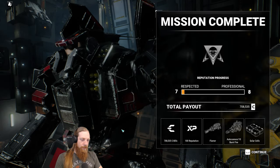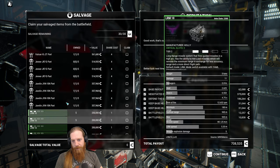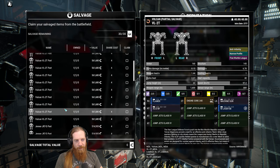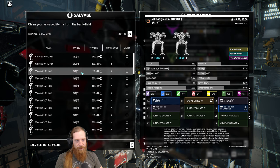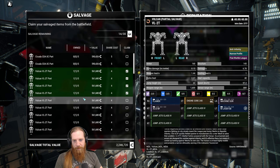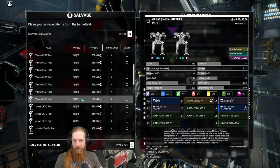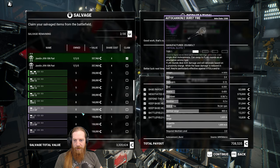Not sure we got any loot we want from that - it was mostly Vulcans. Javelin? Nah. Vulcan isn't terrible - three ballistic, three energy, that's decent. I guess we could build one. We do have a part for it already. They're all the same variant - interesting. We'll also take parts for the Jav since we already have one part. Single heat sink - sure. That'll do it.